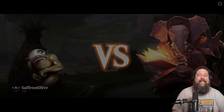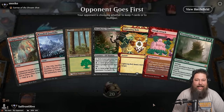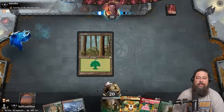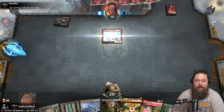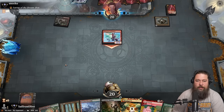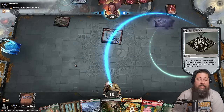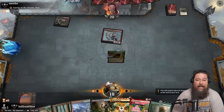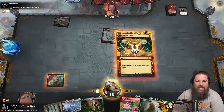It is Natural Order Sneak Attack shenanigans time in Timeless. This is a Sneak Attack hand. The deck has three ways of getting free wins: jank out with Blood Moon maybe on turn two, jank out with Natural Order into something massive maybe on turn three, or Sneak Attack something massive into play — also maybe on turn three. We have a Monastery Swiftspear, but we do have a Bolt.